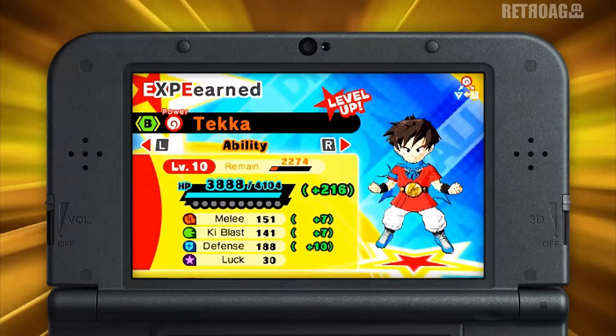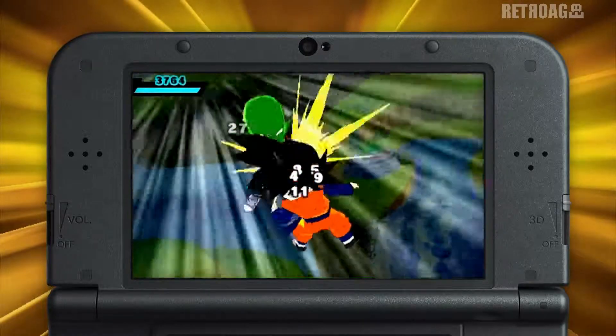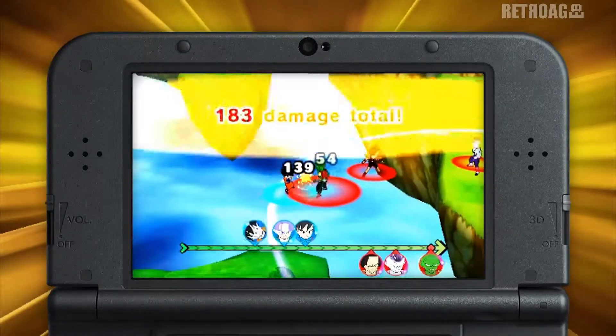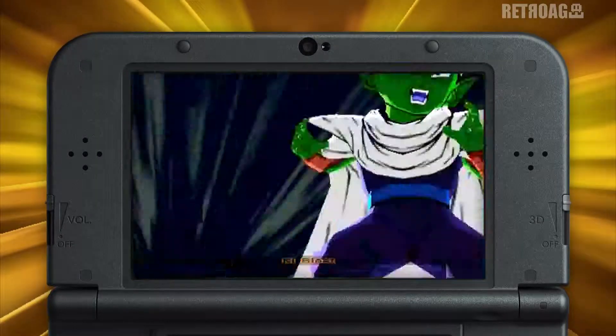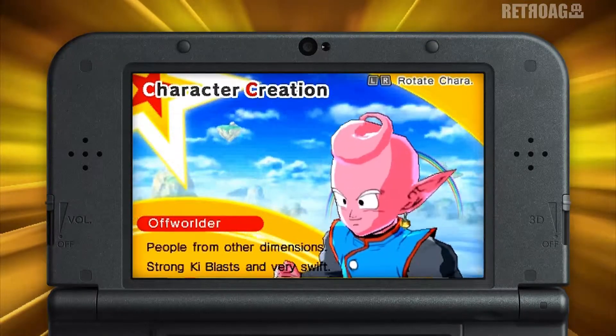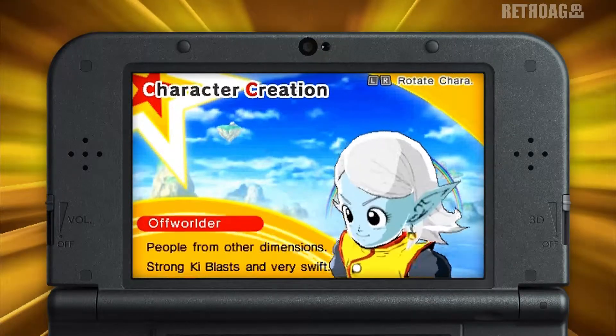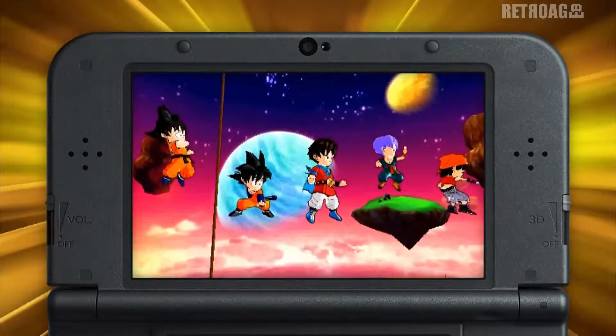The differences between each character are more than skin deep. The Namekian, for example, has relatively low defense but high ki power. Sound like anyone you know? Once you've decided, get down to the nitty-gritty and mold your avatar to your liking. Whichever options you choose, your creation will look right at home among the Dragon Ball cast.